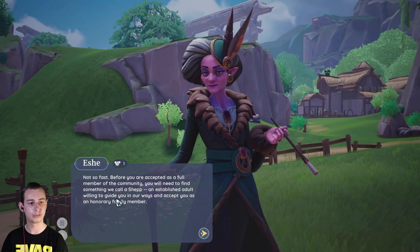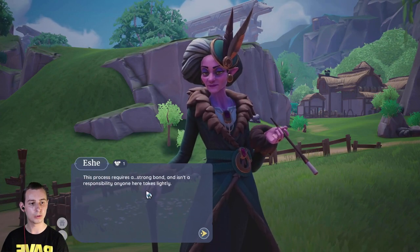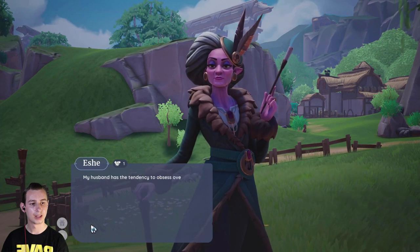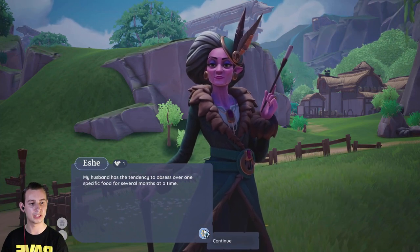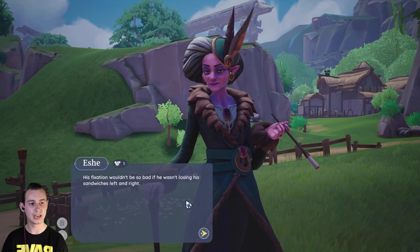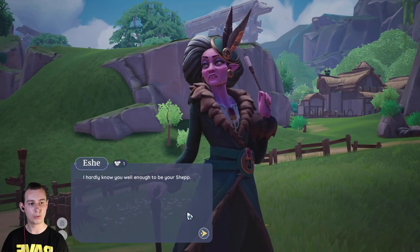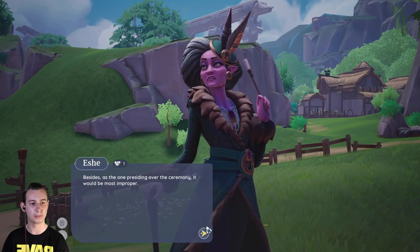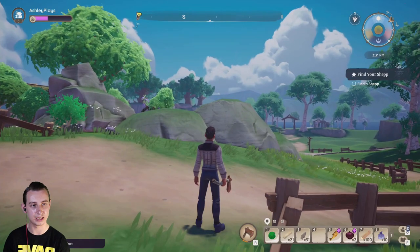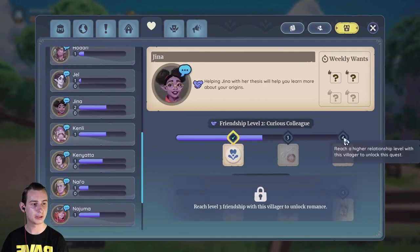Eshi explains we need a Shep before the acceptance ceremony. Her husband obsesses over one specific food for months at a time - currently sandwiches for breakfast, lunch, dinner, and every period in between, and keeps losing them - she even found one in the bathtub. Eshi can't be our Shep as she's presiding over the ceremony. It looks like we need to talk to Gina, as she's the one we've built our friendship up with - Gina is almost level 3 so we need to get to level 4.